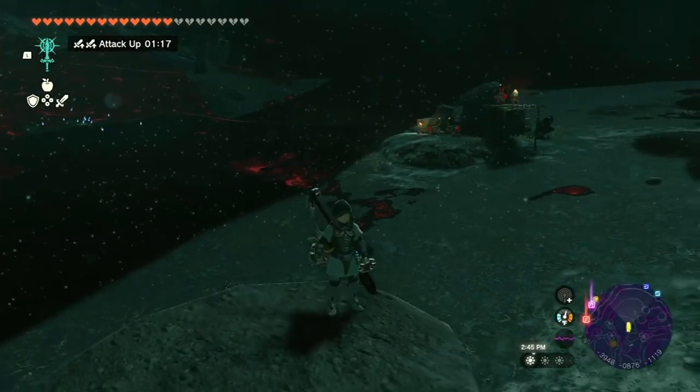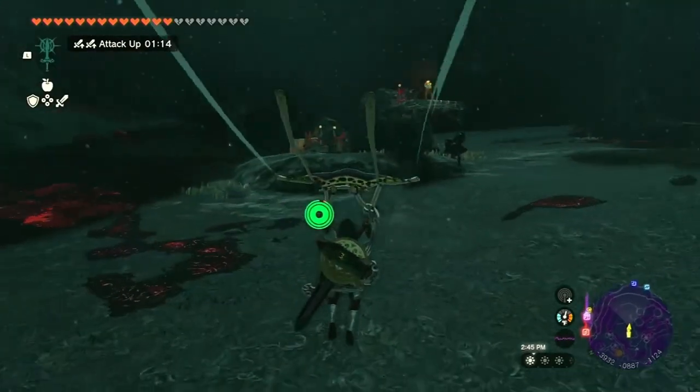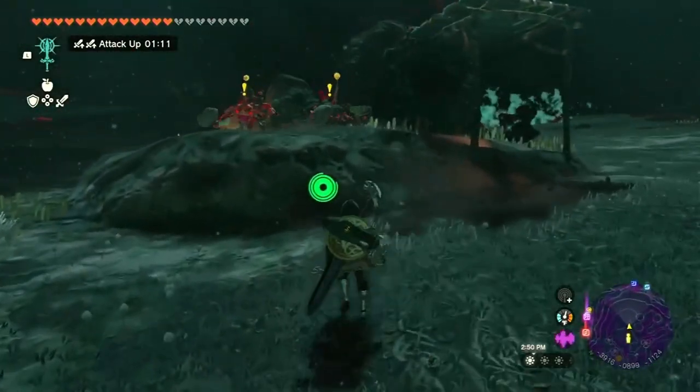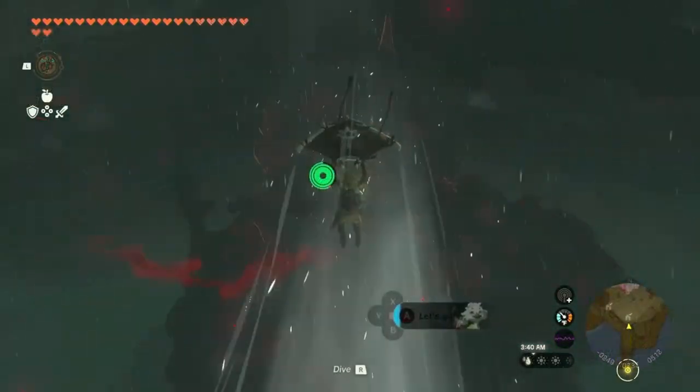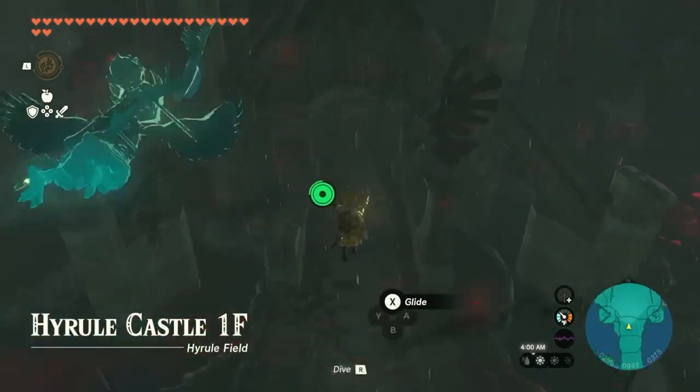This rare weapon is a game changer, capable of dealing over 900 damage per hit. Stick around as we guide you through the process of acquiring this sparkling treasure. The Pristine Royal Guard's Claymore is an elusive variant of the Claymore found in Hyrule Castle.